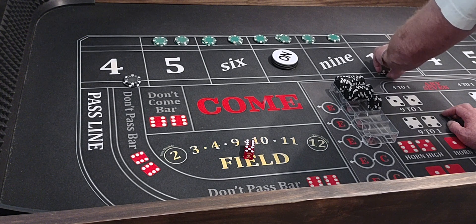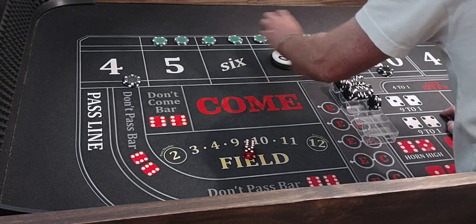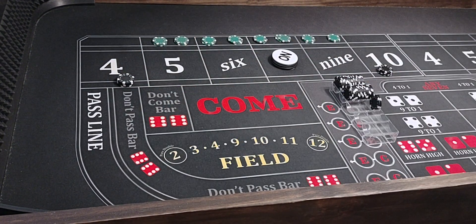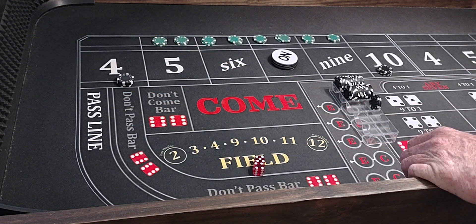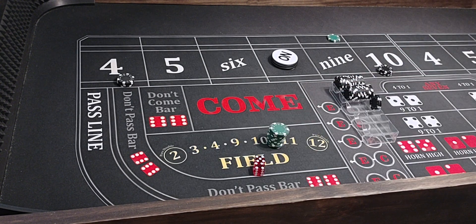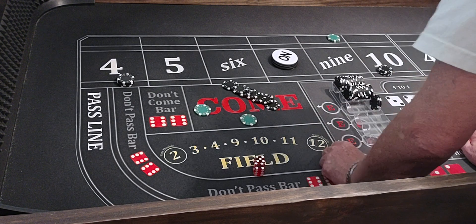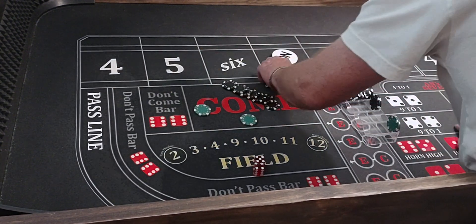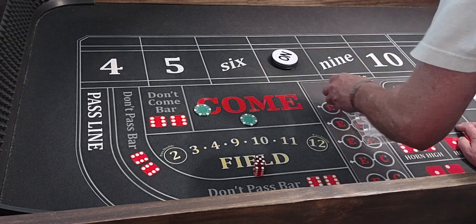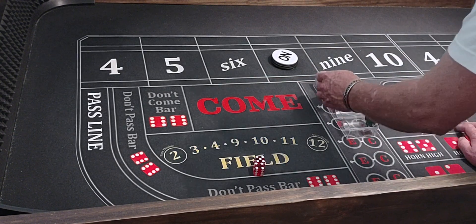We're all set. 5-4-9: we lose all these but we win $750 on the 5-4-9. I'll just put this in the rack — we lost, but we win $750. That's $550. I'd be satisfied with that win, I'd take everything down and count up. We did pretty good.